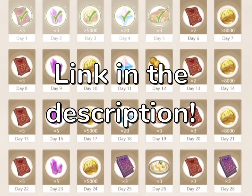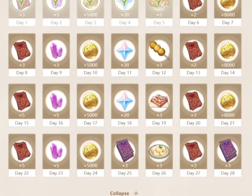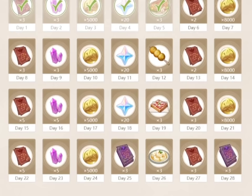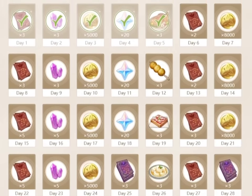The Hoyo Lab website has a daily login system for Genshin Impact that gives you free loot every day, including 20 primogems once in a while. This won't exactly help you with clutching, but if you didn't know about it until now, it's an awesome way to get extra primogems and mora per month for no effort at all.